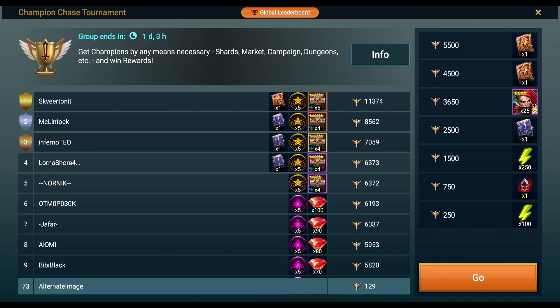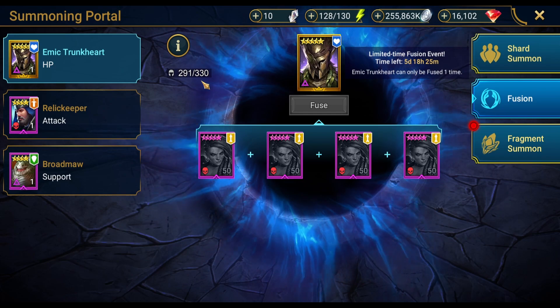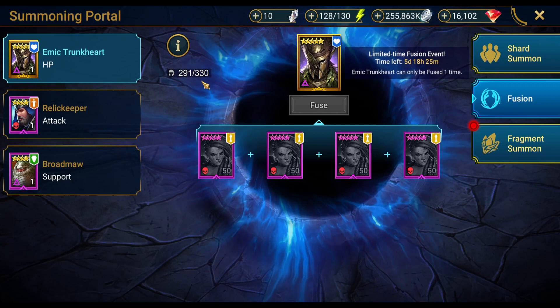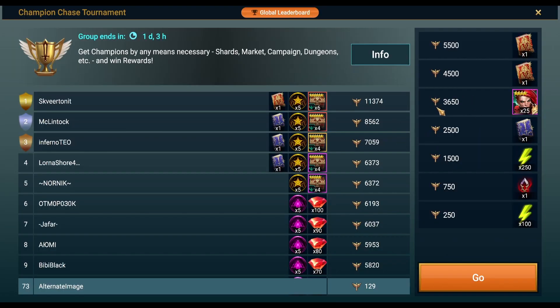Hello and welcome to Alternate Image Raid. This is another Raid Shadow Legends video and today I want to talk about the Champion Chase Tournament for Emic Trunkheart. By the time this launches it won't be so much use immediately, but this is more for learning how to do this long term. I'm going to discuss some of my strategy on this Champion Chase Tournament — how to maximize points and how to limit the amount of resources you need, plus a couple of general tips regarding these Chase Tournaments in Fusion Events.